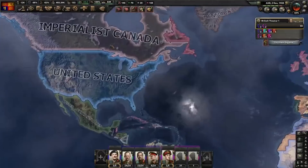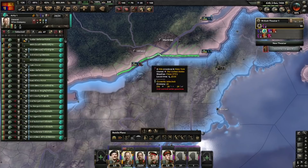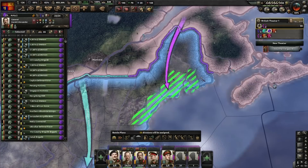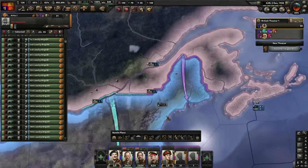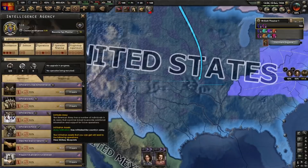Next up on the chopping block is, of course, the United States. If you've seen any of my videos where I take on the United States early, it's pretty much the same all the time. I put one army up here to take care of Philadelphia and New York. I put a second army on this bulge here — they will encircle and kill some armies. The motorized will assist with that over here. When these armies are ready, I'll just deploy them over the rest of the lines — they don't do any attacking, they just hold front lines. They will also make a collaboration government in the US.